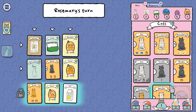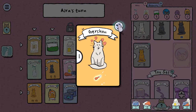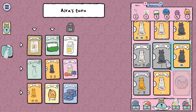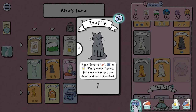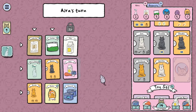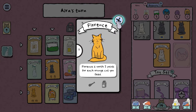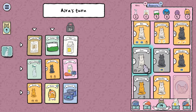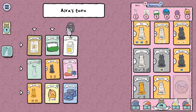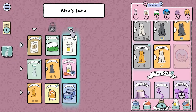Grab a couple tunas. How are we doing with feeding over here — we're not doing great. One to you — you can have a chicken. I'll give you a tuna. Florence needs a chicken and a milk. Cow can take whatever. This row right here. I did the thing.